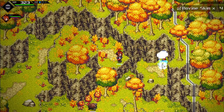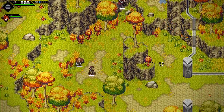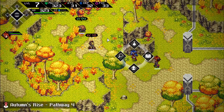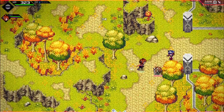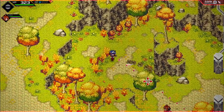Encountering bovine skin enemies. Realizing these enemies are actually really high-level — didn't even notice at first. That's fine — fighting several high-level enemies simultaneously.